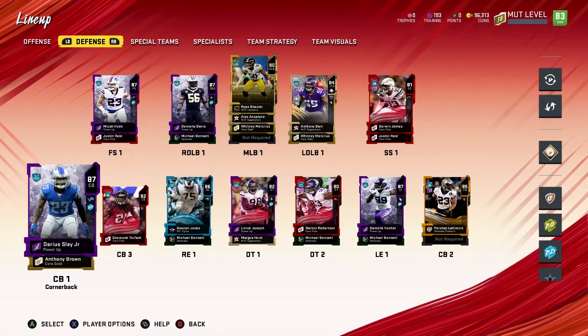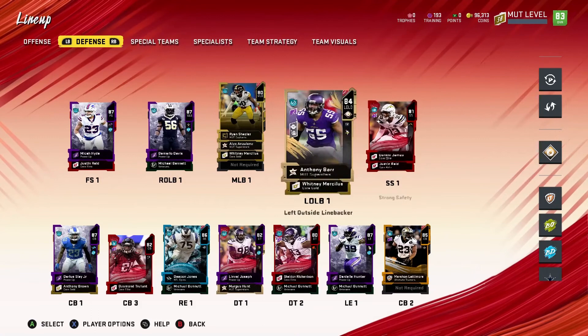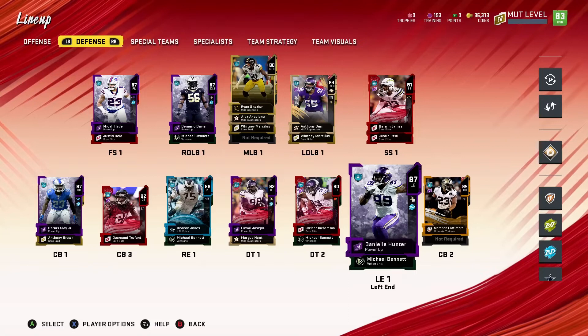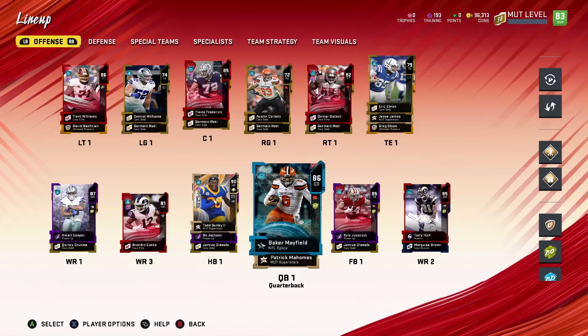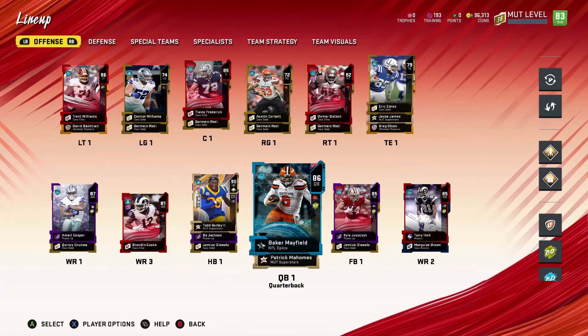Darius Slay and Marshall Lattimore though — left and right these guys are making plays: sacks, fumbles, interceptions, fumble recoveries — you name it, they're doing it. Derwin James and now Justin Reed — we'll see how Micah Hyde performs too. Daniel Hunter — oh my goodness, this dude is a goon and he's so fast out there, he just makes things happen, I'm happy we got him. We'll slowly prepare for the new promos, see what players have to offer, and save the coins until we really need to spend them. Until then we're gonna get what EA has to offer and grind with this team.